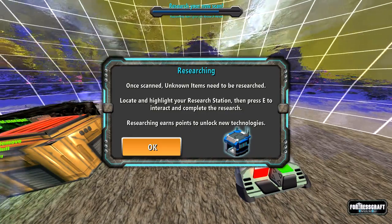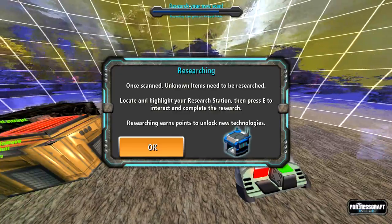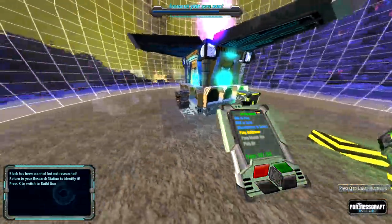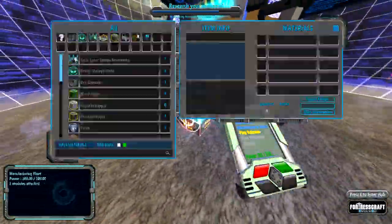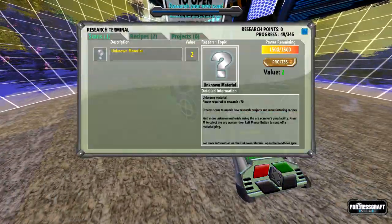Once scanned, unknown items need to be researched. Locate and highlight your research station, then press E to interact and complete the research. Researching earns points to unlock new technologies. Fantastic — I always seem to forget which side this thing is on. Good process.